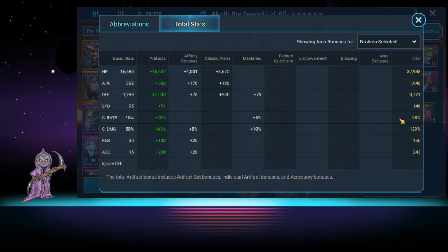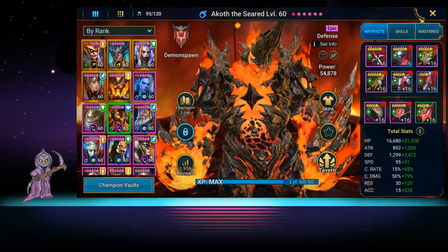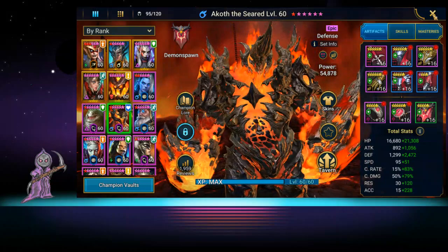Crit rate is 98%, crit damage 129, resistance is 150 — I'd want that higher since he's a tank. Accuracy is at 243, which is close to the 250 sweet spot for where we're at. Later on you'll need 300-500 accuracy when you're doing max glyphs and that kind of thing.